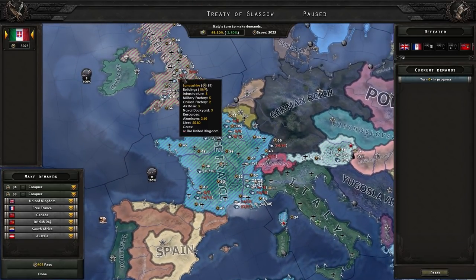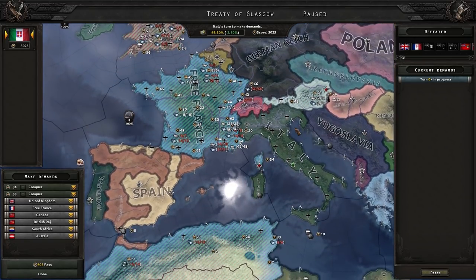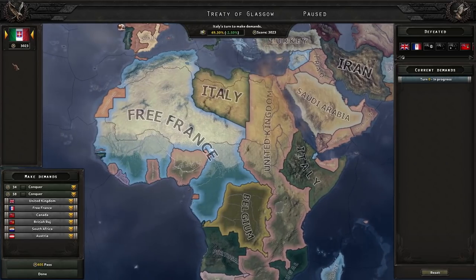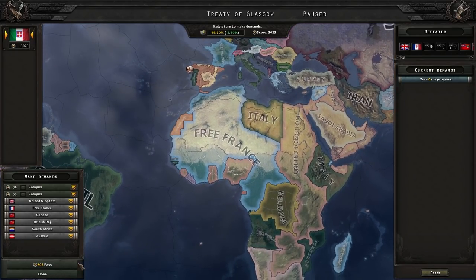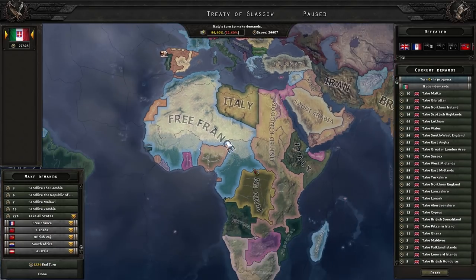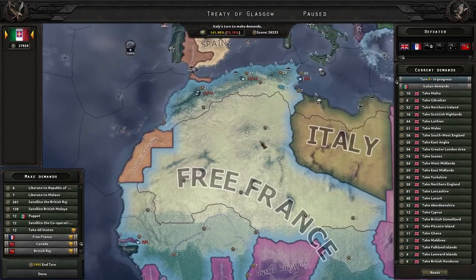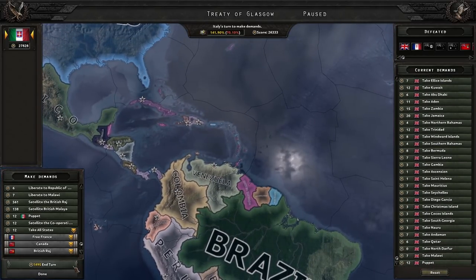You'll be landing in the UK mostly unopposed because their troops are spread all over the place. Once you take out the United Kingdom — and Austria joined their faction along with Free France — when the final major falls you get all the territory associated with the Allies. Since you didn't join any faction, you literally get all of the Allies' territory: Canada, France, Africa, every nation. In the peace conference, take all of the UK first, then pop the rest to a puppet so you essentially absorb the entirety of allied territories.